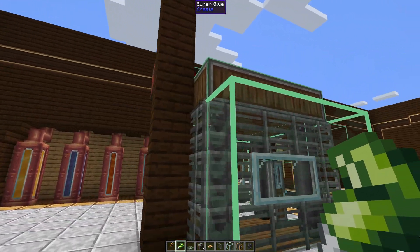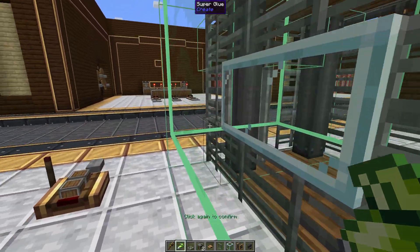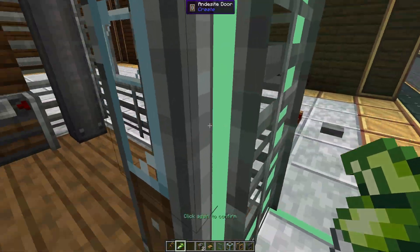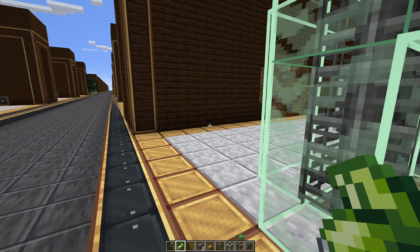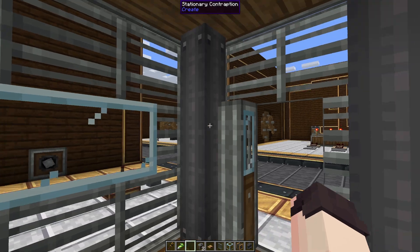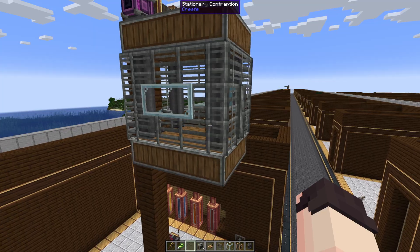Also be careful not to accidentally glue some of the surrounding structure around the elevator. Some of the initial glue I did didn't stick because the different areas were not connected, so I had to redo the front section. Now that everything is glued, we can fly up to our elevator pulley and right-click with our hand to assemble the elevator again. We can now switch the floor and you'll see the elevator door closing and opening as the elevator reaches each floor — now we have a decorated elevator with a door.